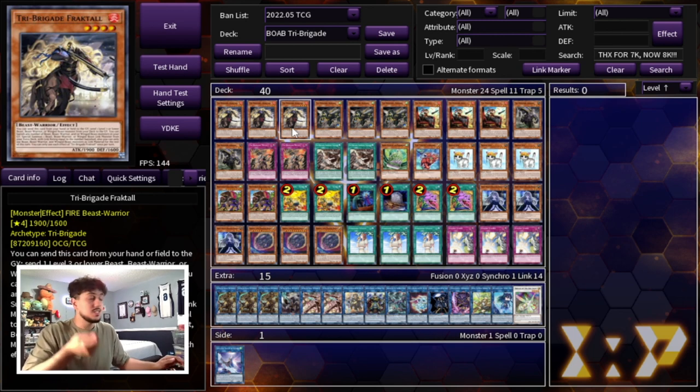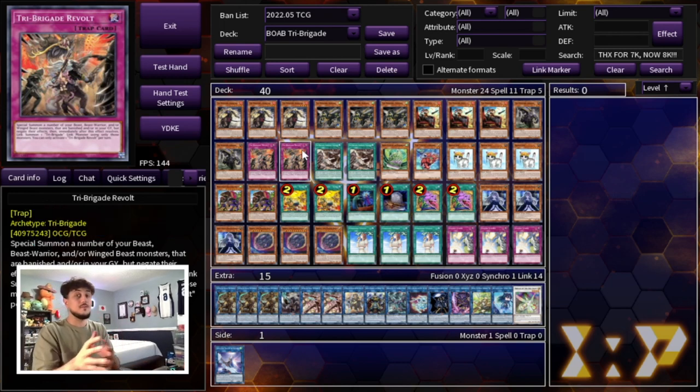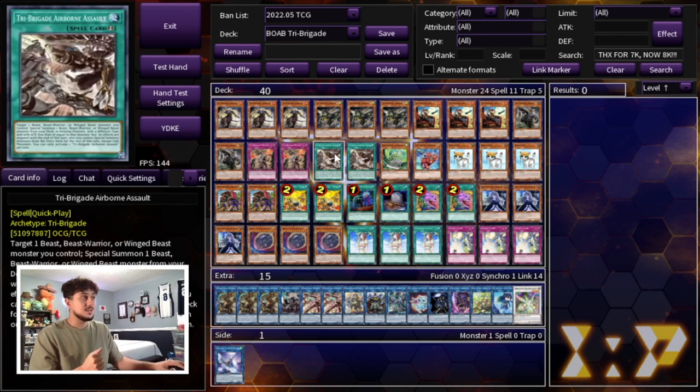You're also going to be playing double Tri-Brigade Revolt — that's the perfect ratio, and you don't want to change these up. It's very consistent on its own. Everything else in the deck is essentially just to supplement the Tri-Brigade strategy. The great thing about this engine is it's not a huge engine, it doesn't take up too much space. We are also playing two more Tri-Brigade cards, and that is two Tri-Brigade Airborne Assault.